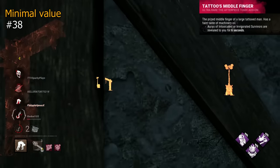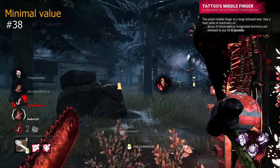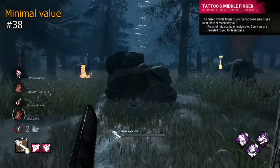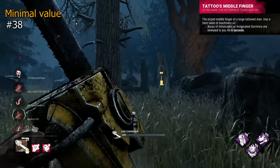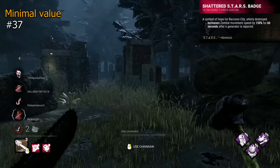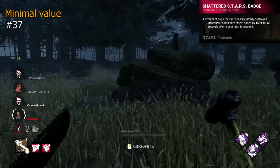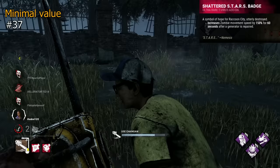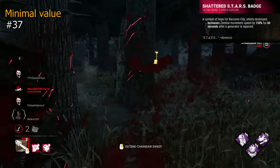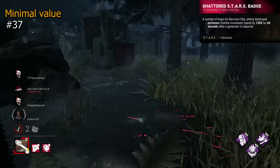Tattoo's Middle Finger is a Clown addon that reveals auras of survivors who enter any cloud type for 6 seconds. It's a decent tool for loops, but as survivors will be slowed by the bottle and they scream, mostly you don't need the aura. Shattered Stars Badge is a Nemesis addon that will speed up zombies by 150% after a gen completion for 60 seconds. It's one of those 'hey, that's really nice' addons, but it's zombie-related, so inconsistent and possible value at best.